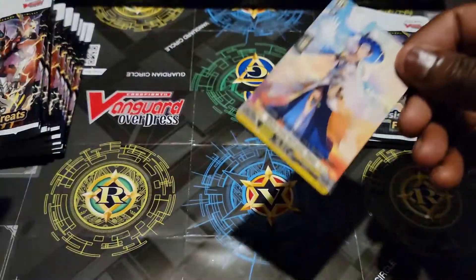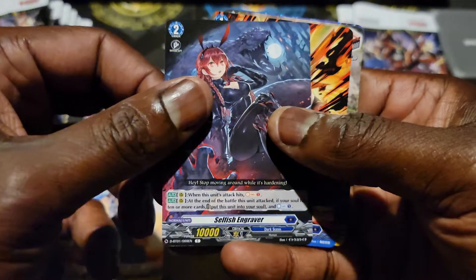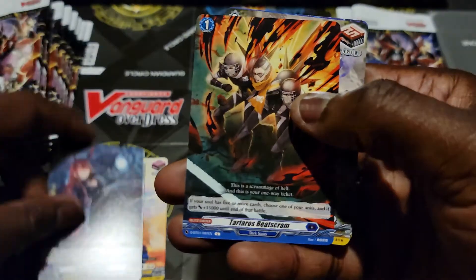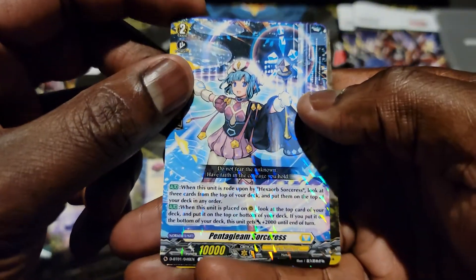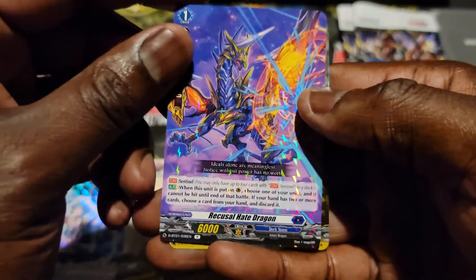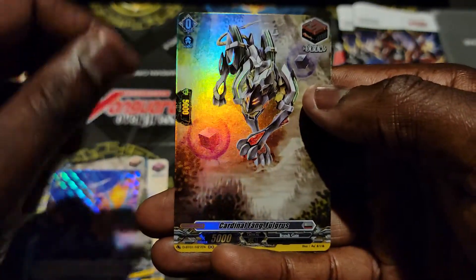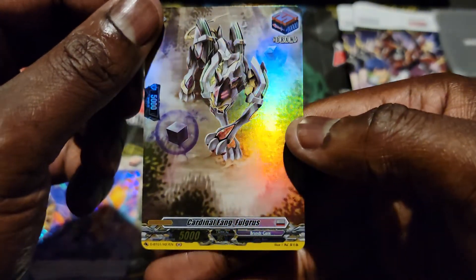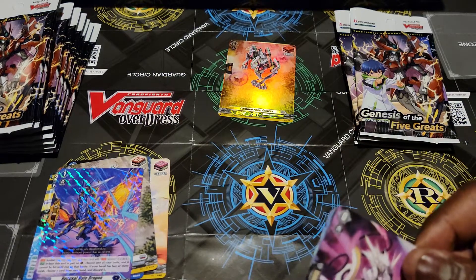First pack: White Crow Sorceress, Selfish Engraber — pretty cool, I don't think I have any of her. Tartal of Speed Scram, Cardinal Fang Falgris, another Pentaglim Sorceress — pretty cool. Dark States PG, I have one already. And a Foil Draw Trigger — Brain Gate. Cool. So far, so good-ish, I should say.